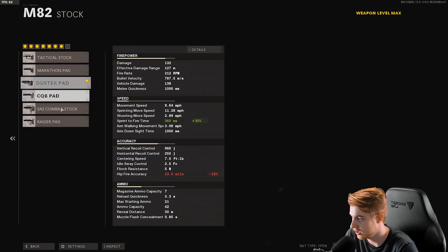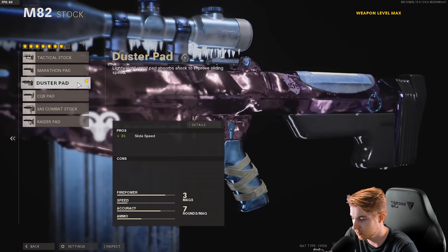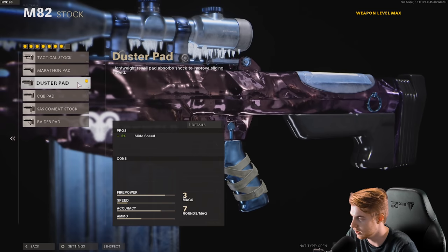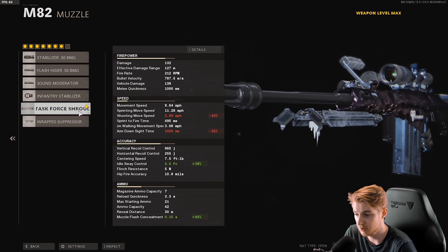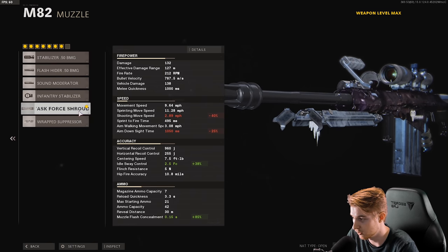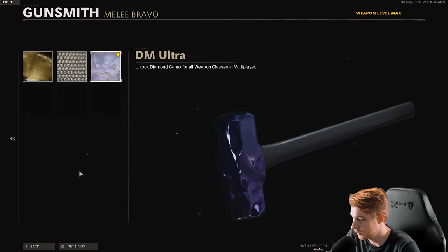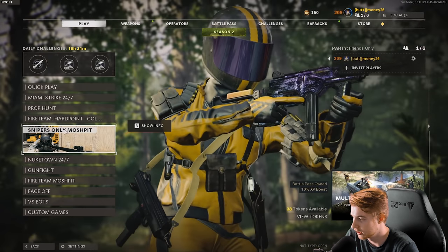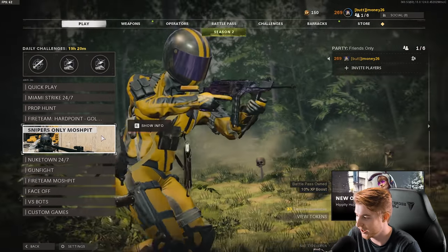In the stock, there wasn't really any good options. All these really just kind of speed it up or mess with hip fire, so I just picked the Duster Pad to increase our slide speed a little bit. It's nothing too wild, but again, as you can see, our aim down sight speed is abysmal — it is awful. So let's go ahead and see how this works in game. First I gotta put DM Ultra on this, and let's take it in a snipers only mosh pit. We'll try it out there.